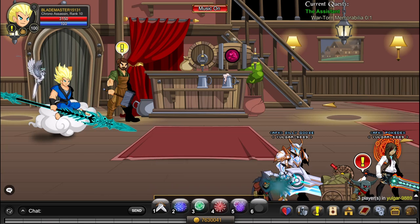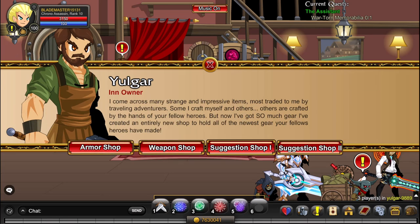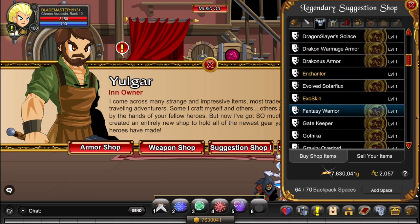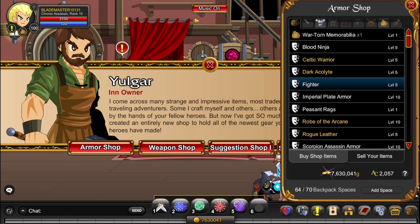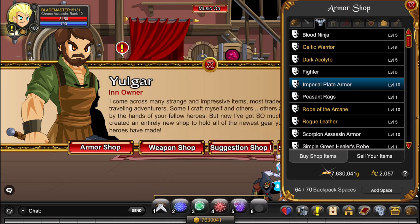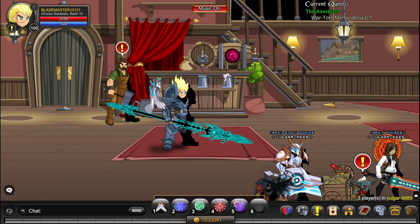There are also some other really expensive items you can buy from Yalgar. Click on Shops, click on Suggestion Shop 1, click on Armor, and here you have the Hashashin Armor for 500,000 gold, which is pretty expensive. You can also buy the Imperial Plate Armor for 200,000 gold, which is actually a cool armor. That's 700,000 gold just from Yalgar's shop, and you can spend infinite gold on the quest pair.